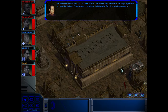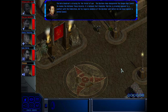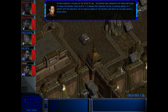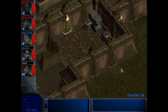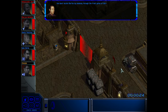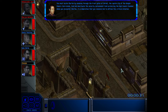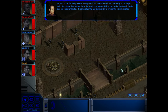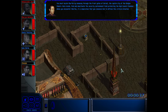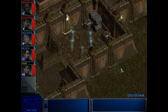The Beta Quadrant is bracing for the threat of war. The Wardens have manipulated the Klingon High Council to revoke the Khitomer Peace Accords. It is believed that Chancellor Martok is privately opposed to a conflict with the Federation, but he requires evidence of the Warden's plot before he can move against a united council. The team will start here, where there is no shield prohibiting beam-in. You must locate Martok by sneaking through the front gates of Kronos, the capital city of the Klingon Empire. Once inside, find and deactivate the security containment field protecting the High Council chamber. When you encounter Martok, it is imperative that you convince him to defuse this critical situation. Well, that seems like a piece of cake to me.